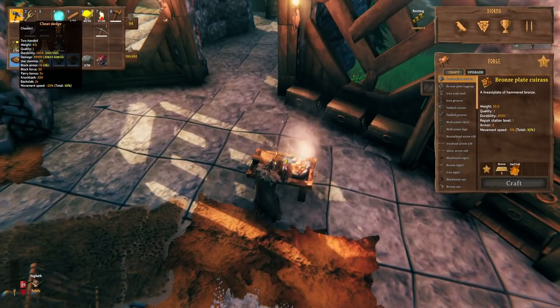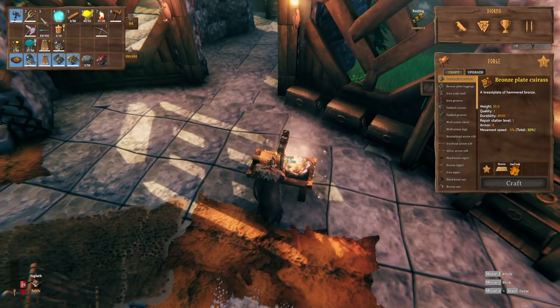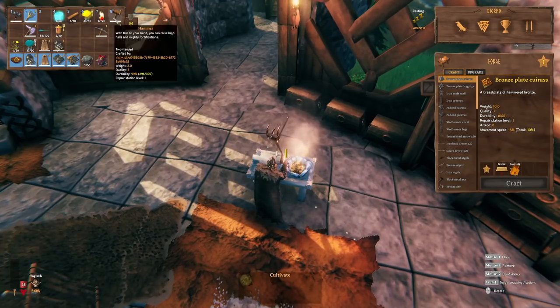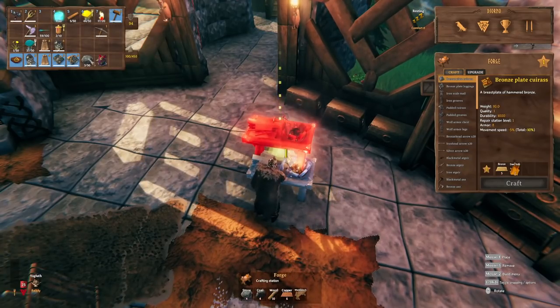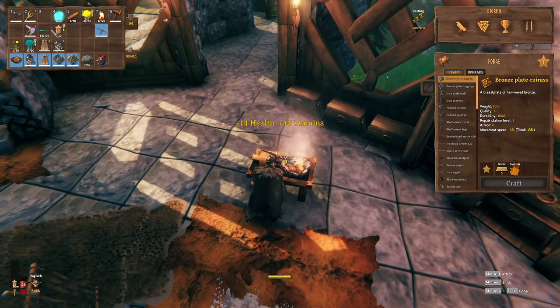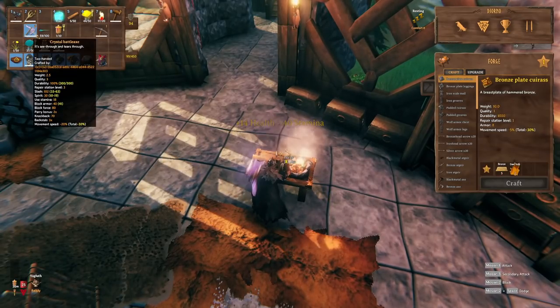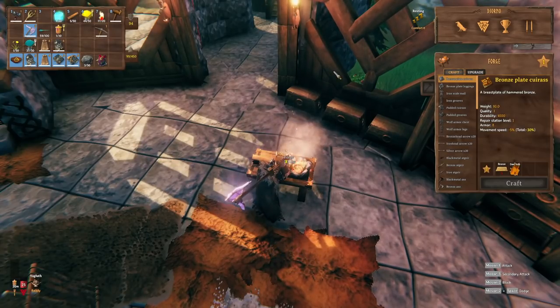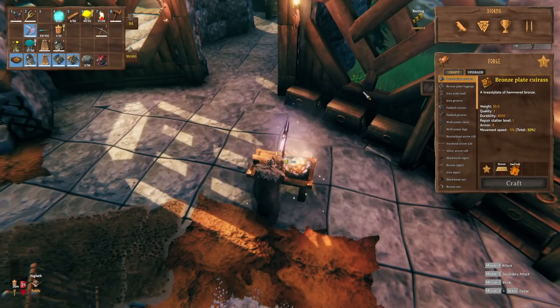Moving on to a more glitchy trick: if you're using the forge, all you have to do is equip a weapon and you will start forging with whatever you have equipped. So you could sit there crafting with a pickaxe or your crystal battle axe. It's a useless trick, but it makes your friends laugh if you throw on a crystal battle axe while everyone's sitting around forging — it made me laugh the first time.